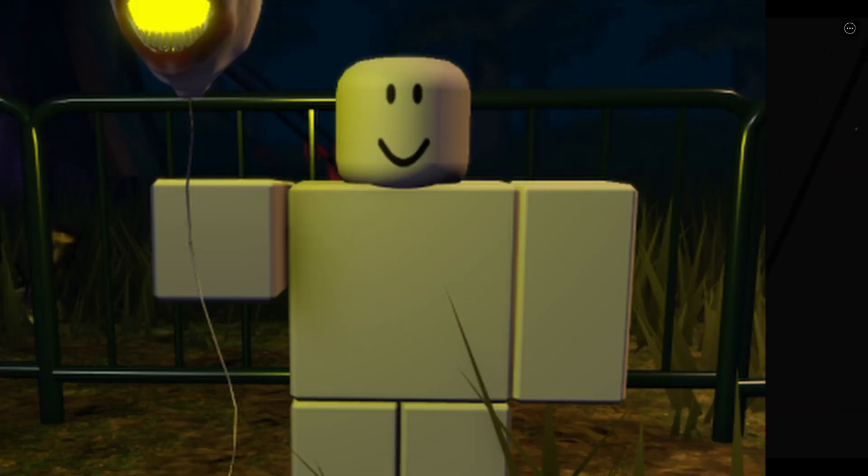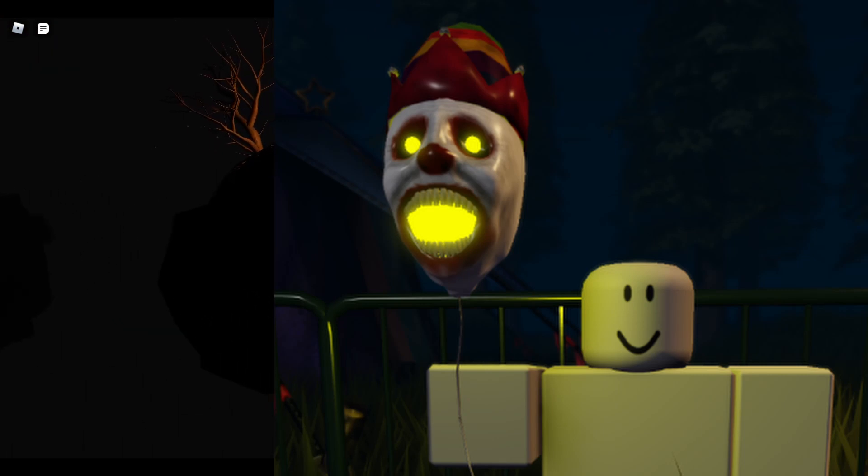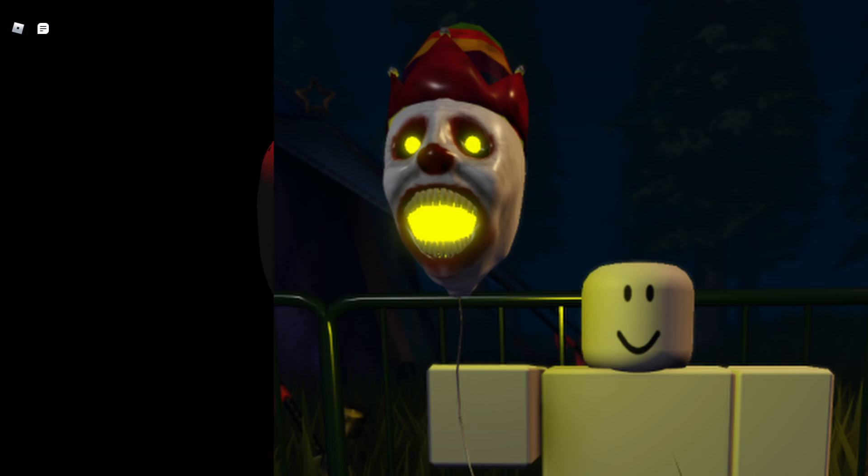We can see a Roblox dummy holding a balloon in the shape of a clown, with its mouth and eyes wide open, a French clown hat on top of its head, and emitting a bright yellow light through the eyes and mouth.